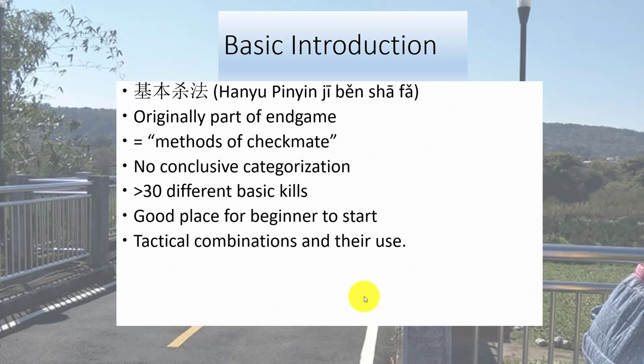It is very hard to categorize them because there are more than one component to each basic kill. Thus far, there are over 30 basic kills to master and they are the best place for the beginner to start, as one could understand the various tactical combinations and put them to use in their game. They would also be able to recognize possible threats by the opponent on board when certain plays are made.